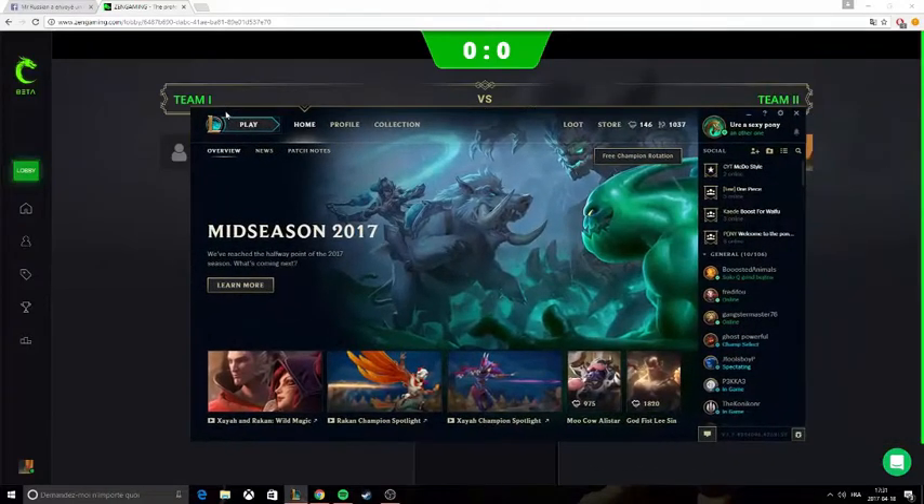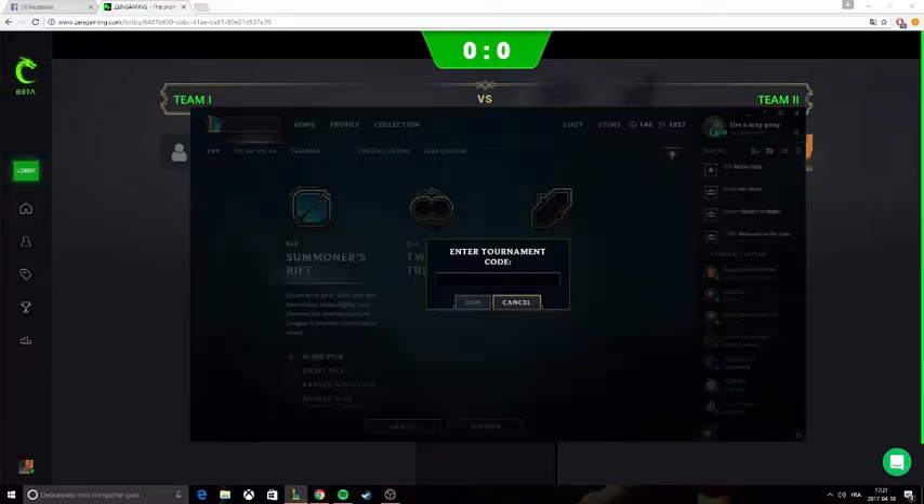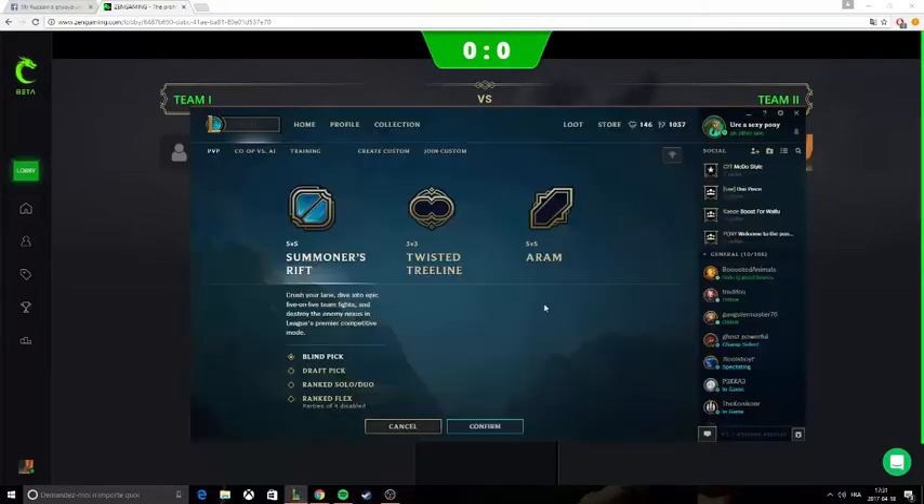I'm gonna put my League of Legends here — you're gonna go and play. You just have to click on this cup here, then click 'Enter Tournament Code.' You just Control+V, paste that in, and you join.